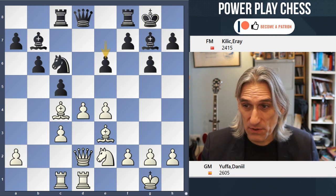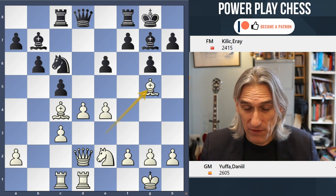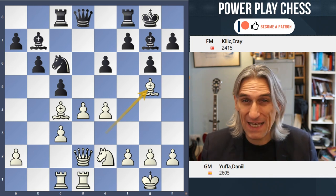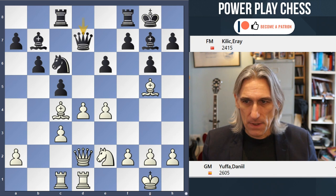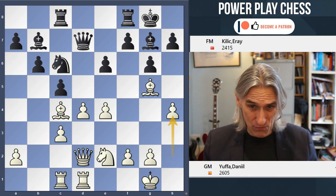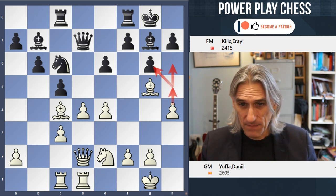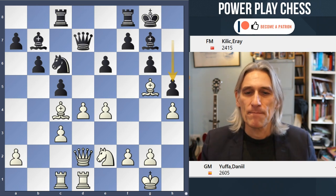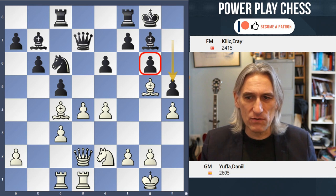Black always gets decent compensation. Bg5 is the main move here, and it starts to look at those dark squares around the king — this is the issue for black. Qd7, and now h4. The idea is just to throw this pawn up the board; it might get to h6 or take there. Black could block with h5, but that could leave g6 a little bit vulnerable.